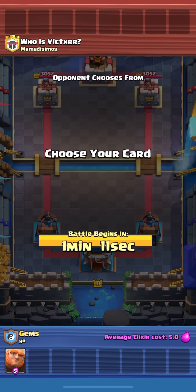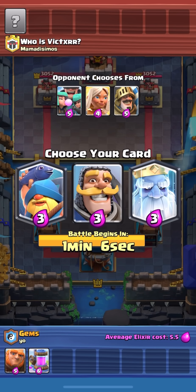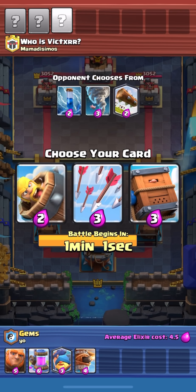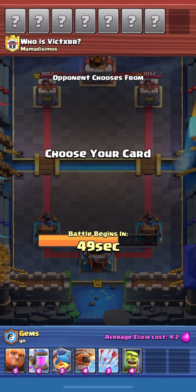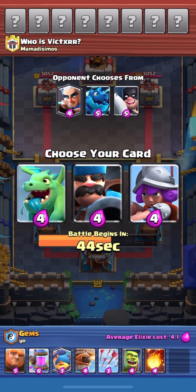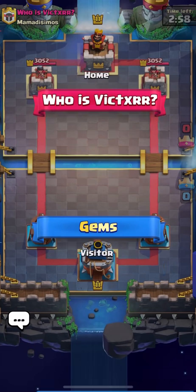For the next draft, let's pick Giant because it's five elixir and we're going to have pump once again. All of these picks are three elixir, but I think I'll choose Fisherman because it's going to help pull troops away from our Giant, which could allow us to break through. I'll go with Arrows because they're better on offense, and I feel like Giant kind of needs spells to support it. Fireball is probably the best option, and Musketeer recently got a buff so it should be a decent defensive card.